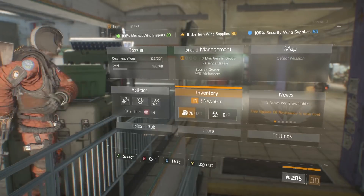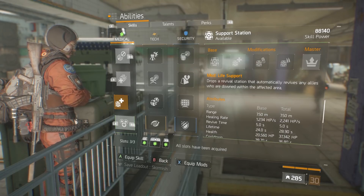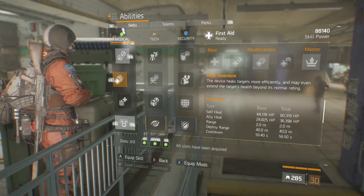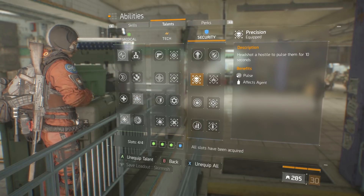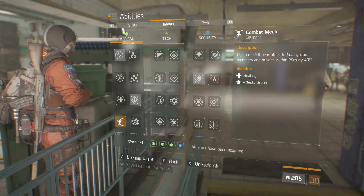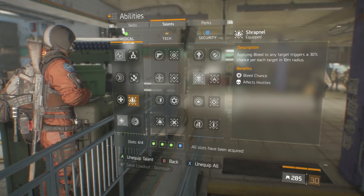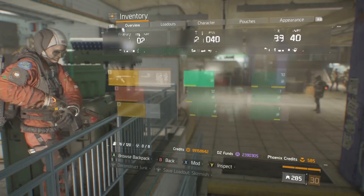First aid self-heal and all that. Our talents are going to be scrambler and overdose — you could go with support station with immunizer, but we're choosing pulse because it helps us block other pulses for better longevity. Overdose gives us the most heal and that's what we need. Our talents are adrenaline, shrapnel, precision for the extra pulse every time we hit a headshot, and combat medic because we fill a support roll in groups. The number one you want is shrapnel — a strong second is adrenaline. Shrapnel is the best because if you can get more than one target bleeding, they will all drop around you.